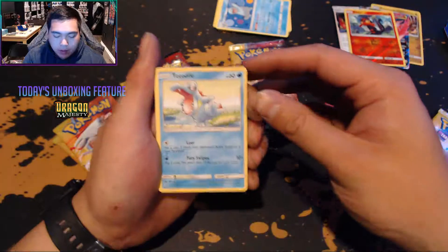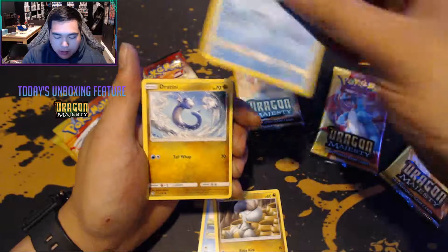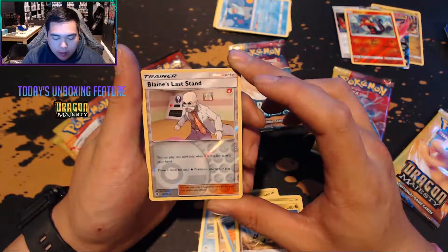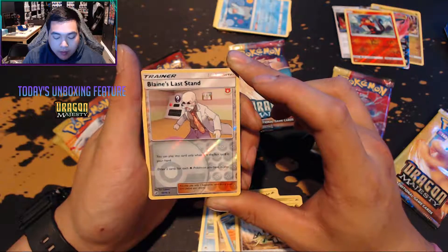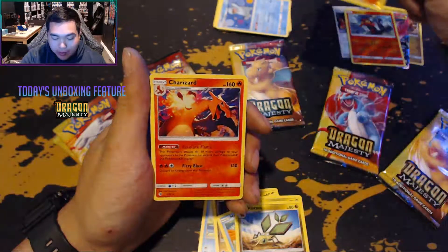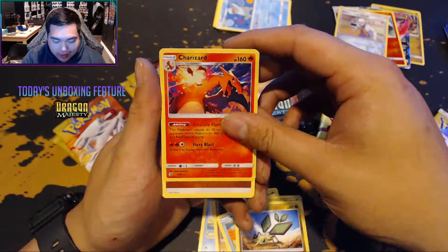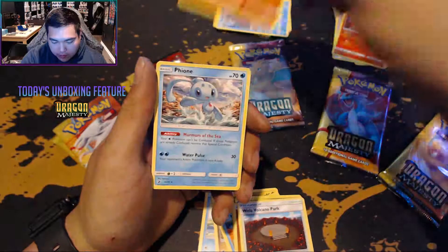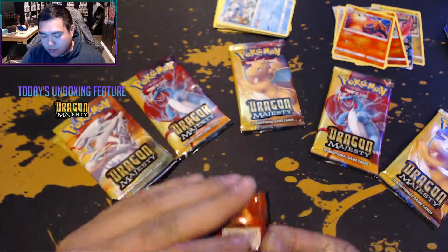Pack three: Totodile, Bagon - I've seen like four different Bagon arts tonight - Horsea, Dratini, Vibrava, Blaine's Last Stand - you can play this only when it's the last card in your hand, draw two cards for each Fire Pokemon you have in play. So with five Fire Pokemon you could draw ten cards - pretty sweet! And Charizard! Still one of my favorite Pokemon. Also Fighting Energy, Wella, Volcano Park, Charmeleon, and Flareon.